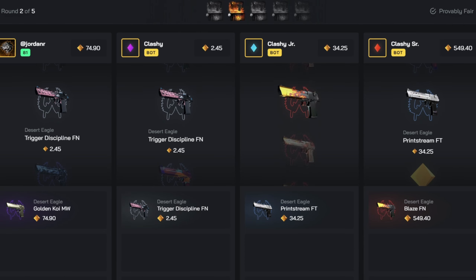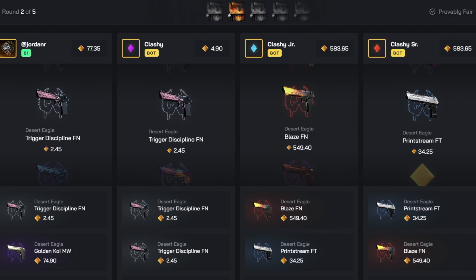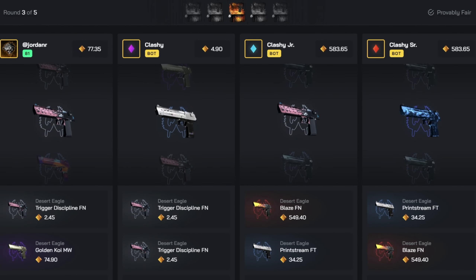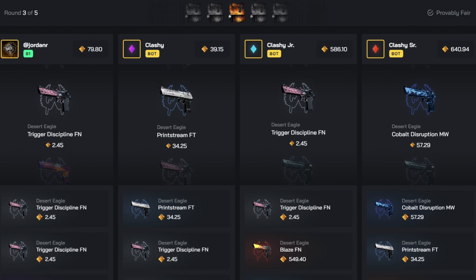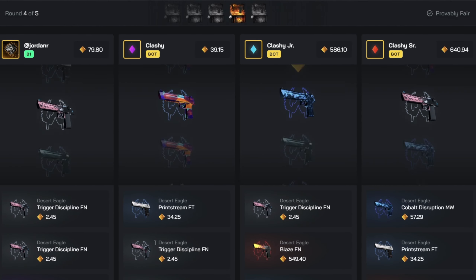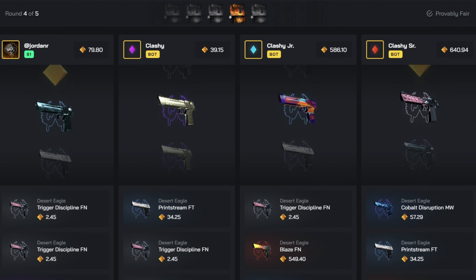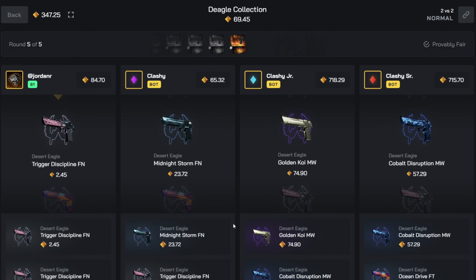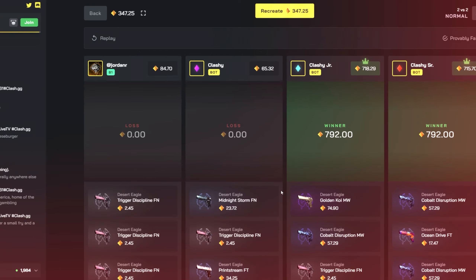They hit again - I'm just gonna sit back and watch myself get absolutely destroyed. They pulled another one. I should have just done crazy mode because there's no way we can come back from this unless we double hit the Deagle Blaze as well. We have this koi but they've already caught up. We haven't hit anything this whole battle. Final case - no. That was just god awful. All right, I paid 792.